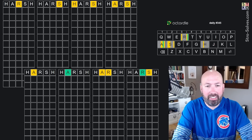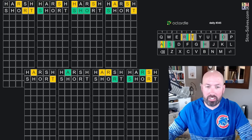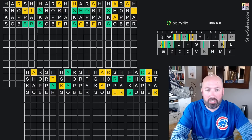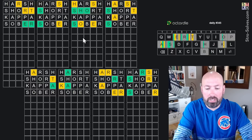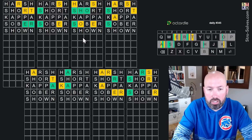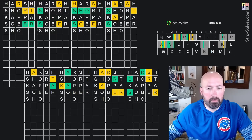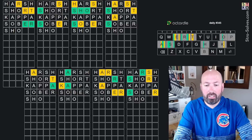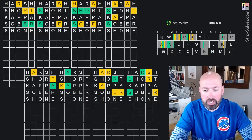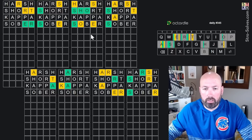Let's see — harsh: one word has an H. Short: well, we found that one. Kappa: one word has a K, that's surprising. Sober: okay. This one does have S-H-O, which is interesting. What could that be? 'Shown' is possible — I'm actually not sure what else that could be. Oh, there's an E! So 'shove' or 'shown' — it's got to be 'shown' or 'shoved.' At some point we'll guess an N, and that will give us that one.